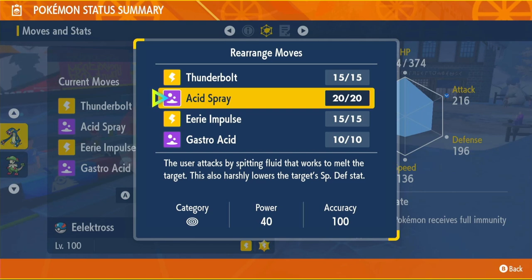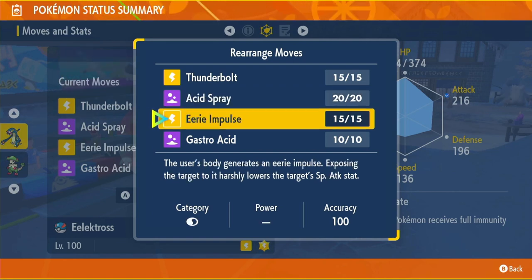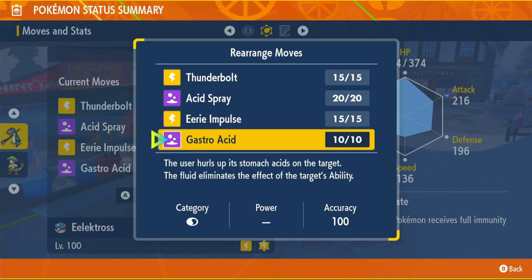Acid Spray is going to be the key to this build — 40 power, 100 accuracy, it's not STAB, but every time we use it it reduces the opponent's special defense by two stages. Because it's an actual attack it can break through the shield, so this move is the whole reason this build is amazing. Our third move is Eerie Impulse, which reduces the special attack of the opponent by two stages — so if you're against a special attacker you literally just cannot lose.